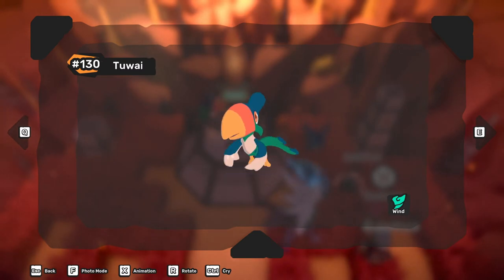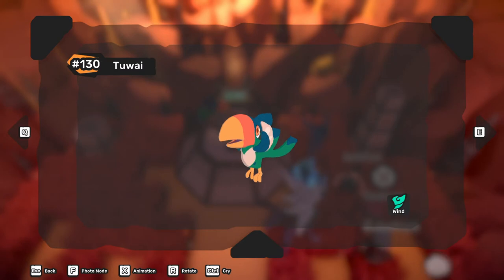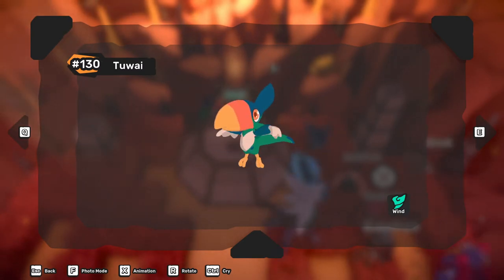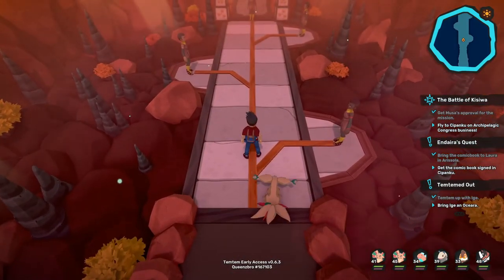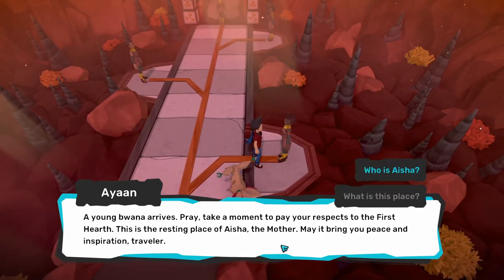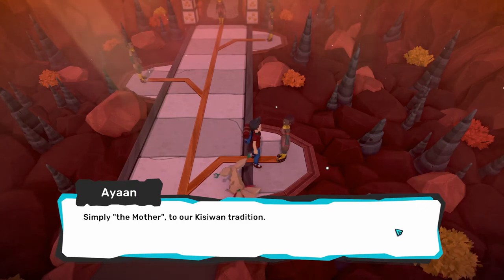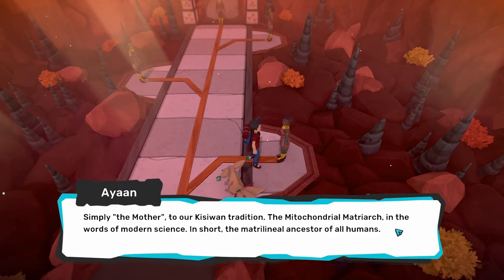First, make sure you complete the Battle of Kishwa story because the location of the shrine is blocked until you beat it. Once you beat the Battle of Kishwa story and are ready to head out to the earth shrine, make sure that your team consists of earth type temtem. The cult that guards the earth shrine will only battle you if your team is of earth type temtem.